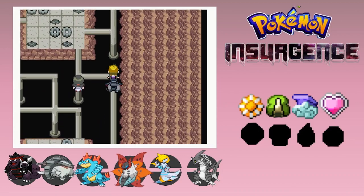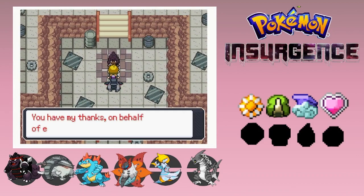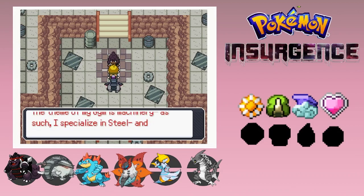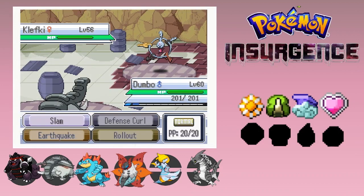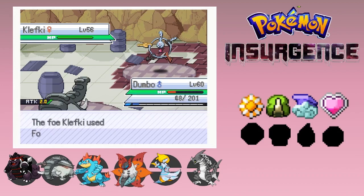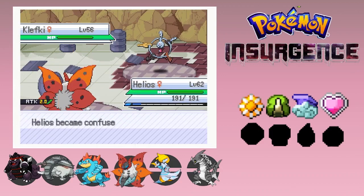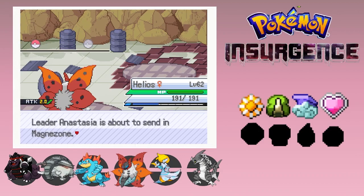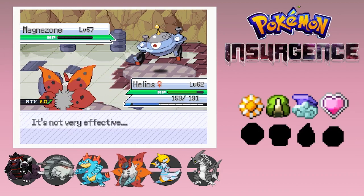So the gym is electric and steel. We're gonna start off with Dumbo and see if he can do anything, then go up and finish with probably our starter - it depends what type of stuff's in the back of the battle. We start with a Clefkey, so let's just use Rollout. We just hit ourselves with confusion - that's not going very good. We did not even get to do anything, so let's go for Helios. We get that - Clefkey's down. That took a while for no reason.